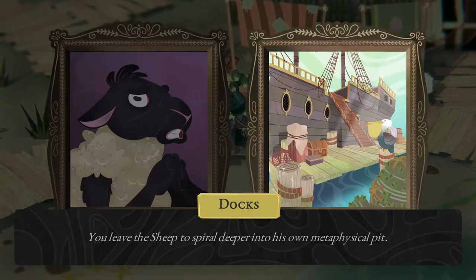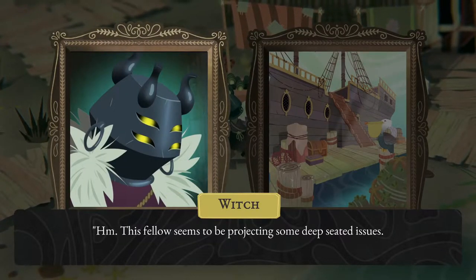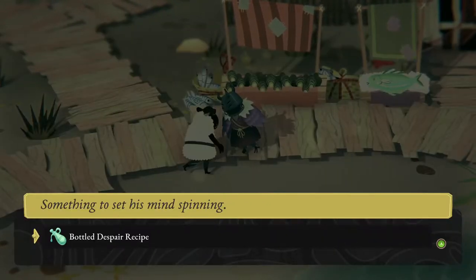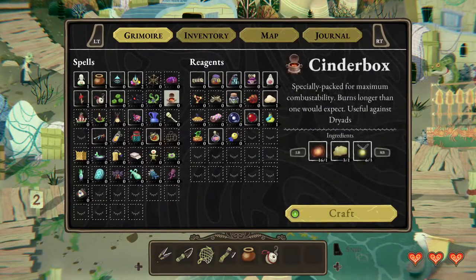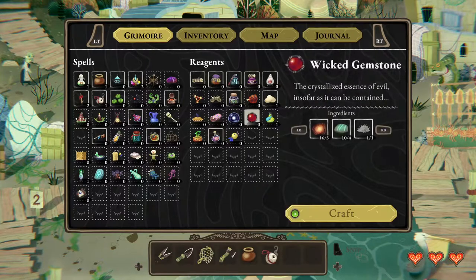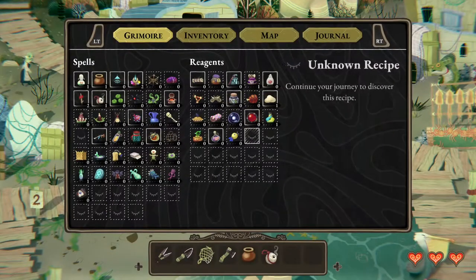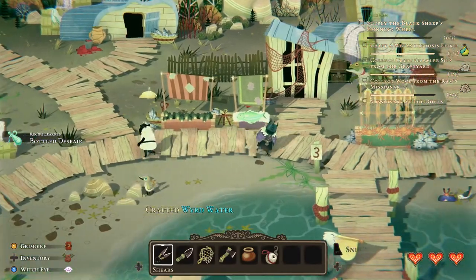You leave the sheep to spiraling deeper into his own metaphysical pit. This fellow seems to be projecting some deep-seated issues — perhaps if I give him a little push, he won't mind if I pilfer some of his wool. Bottled despair. I have that. I need more mandrakes, which I dig up from the graveyard. Maybe I still have the weird water. I gotta dig up a few mandrakes. Back to the graveyard.